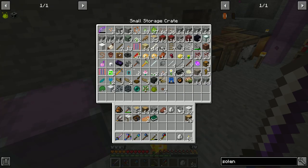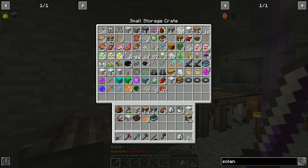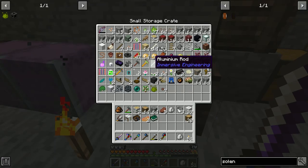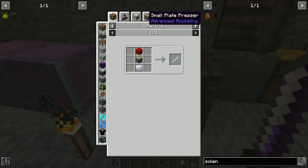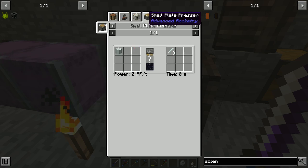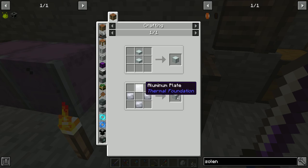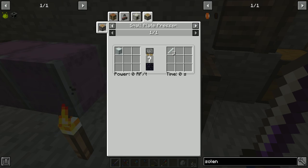I don't think I have any of these. They're usually pretty common finds - I just haven't found one yet. Which is fine, but I'm going to need two aluminum rods. I've got one right here. I can make these with a small plate presser - aluminum sheet metal for aluminum plates.